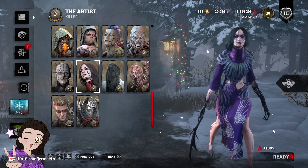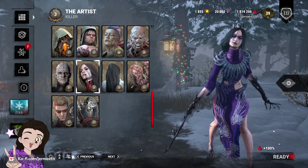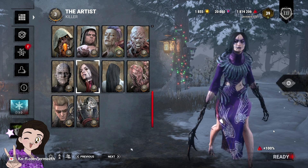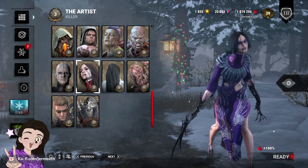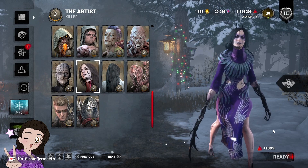Artist desperately needs a buff in my opinion. I think she's a very weak killer and I think part of that comes from the fact that her birds dissolve. I understand that they are riffing off of ink, however, I think the fact that her birds can dissolve makes her very weak as a killer.